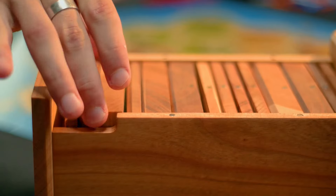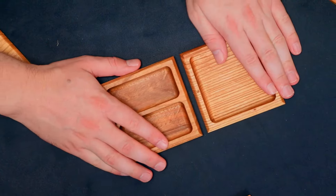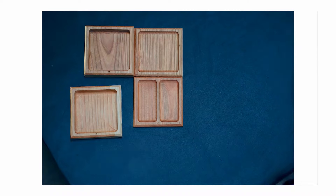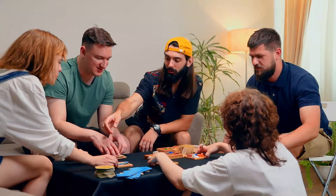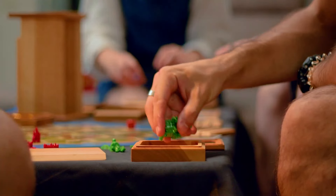Inside the Tower you'll find perfectly designed component trays, keeping all your dice, tokens, and game pieces organized and within easy reach. No more fumbling around for the right dice or spending valuable game time searching for lost components. The Tower keeps everything in one place, making your gaming sessions smoother and more efficient.